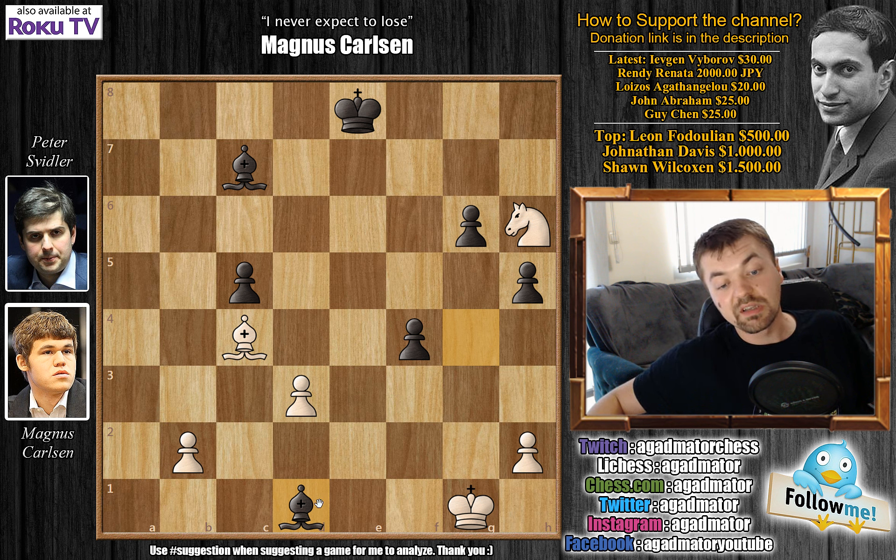But Svidler is up a pawn, and he does have the bishop pair and a better position — this position is winning for black. And when black is maneuvered by a player of Svidler's caliber, it's a winning position regardless of who he's playing against.